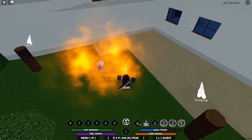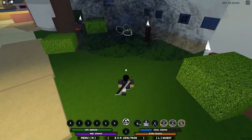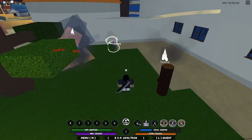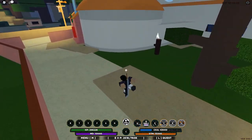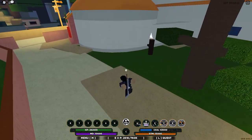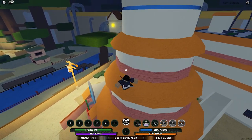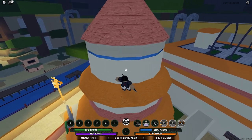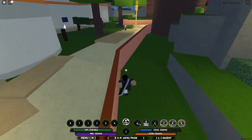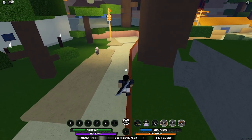The N key is a close-range attack. It summons clouds wherever you are, and whoever is in them just gets absolutely demolished. Look at that — it's so good. As long as they're in there, they keep taking 8,000 damage per hit. If you put that on a tailed beast, they're not going anywhere — they're going to eat that damage. This is the best way to deal damage to the Jinchuriki. It's basically the tail beast killer.